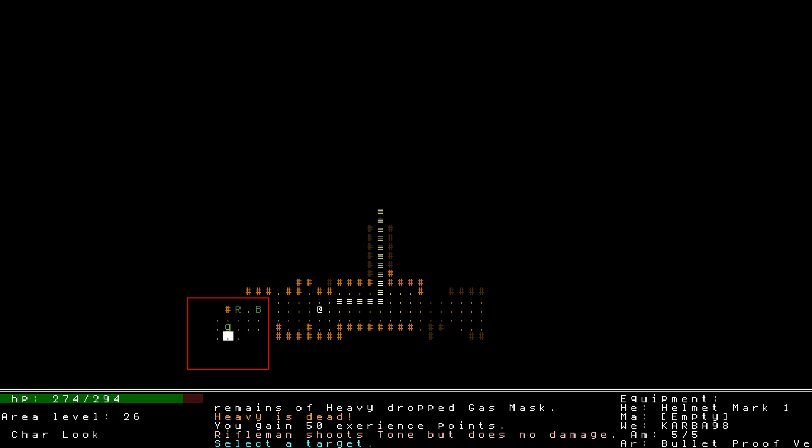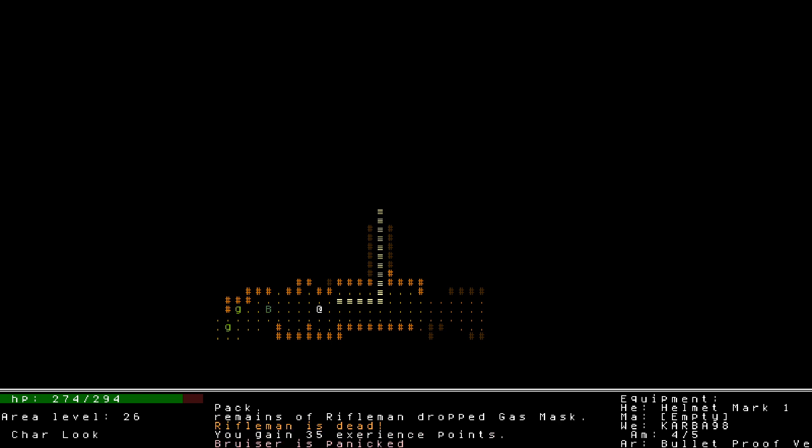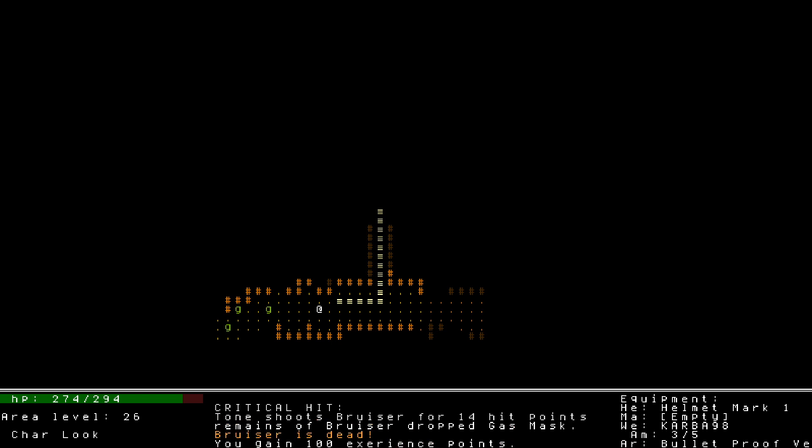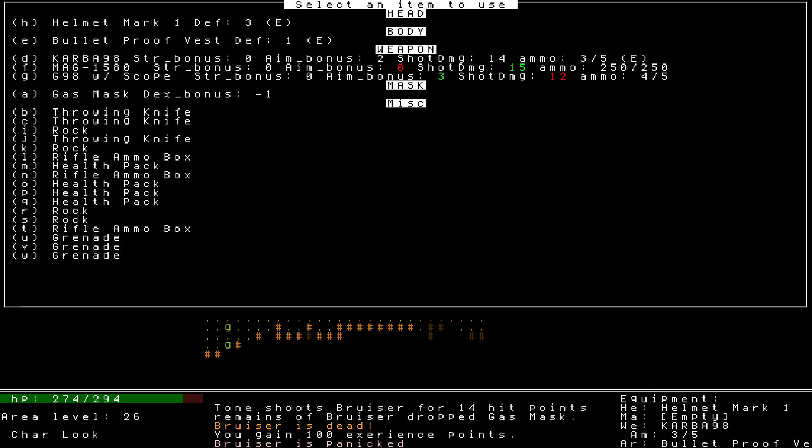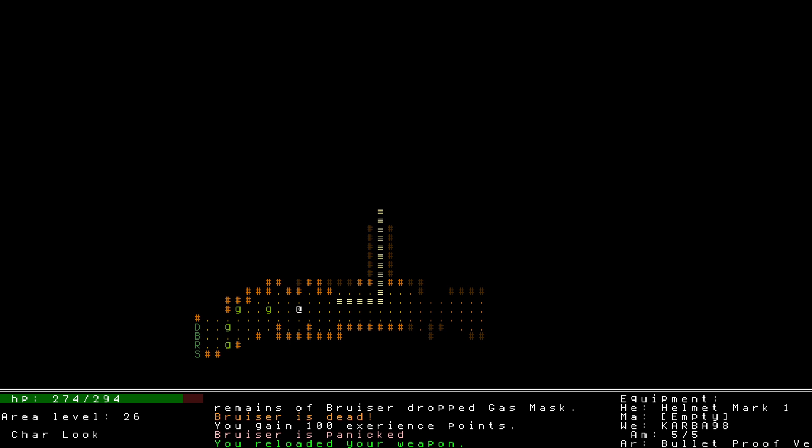I need to pay more attention to where I'm placing grenades — that outside edge doesn't seem to get hit. Let's take out the rifleman. Take out this bruiser. It sounds like there might be another bruiser around the corner.